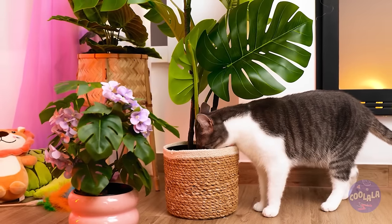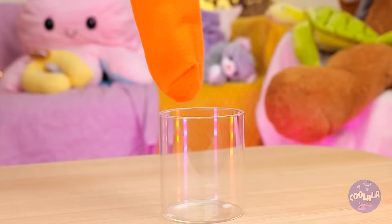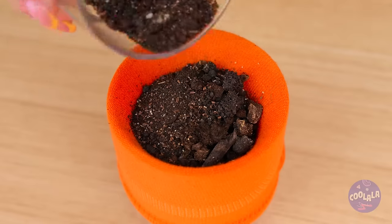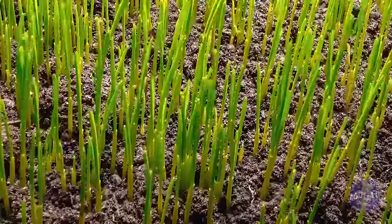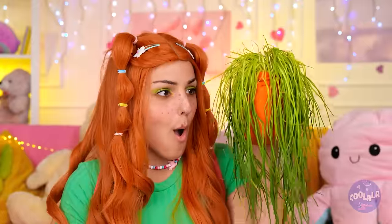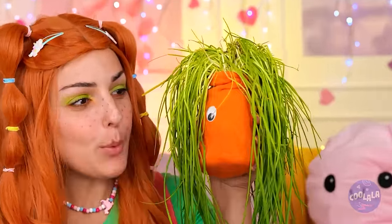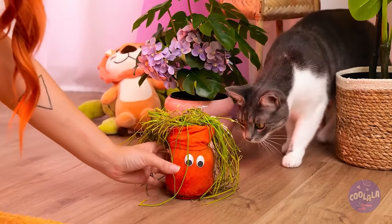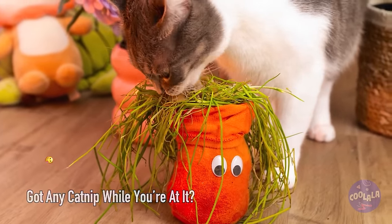Uh-oh! What is it with this cat and plants? It's okay! Add a sock to a glass, fill it up with seeds and soil, water it and soon it'll grow. Wow, that was quick! Add some eyes, and now it's your cat's new best friend — or snack! Either way, this cat prefers food with a face! Makes you wish you had a feline friend!